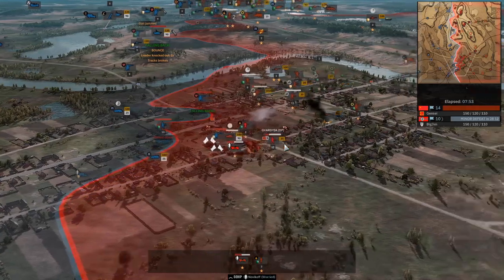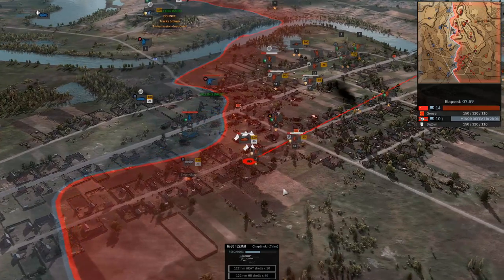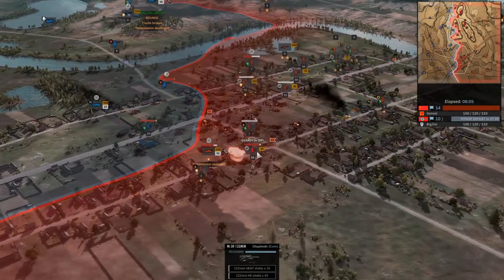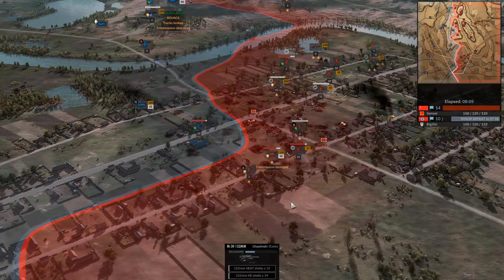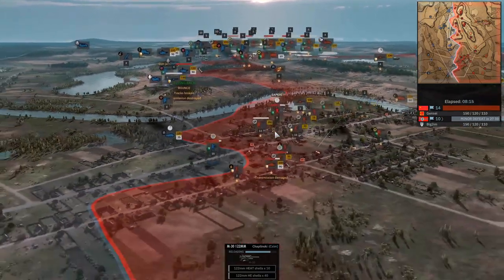He's following it up fantastically. That's how you do an off-map artillery. Even as he shells his own troops with the 122 — here it comes. He's legitimately shelling his own troops right now. He's just motivating them to move up. This is not the Imperial Guard, this is Soviet Russia — we have commissars for that.